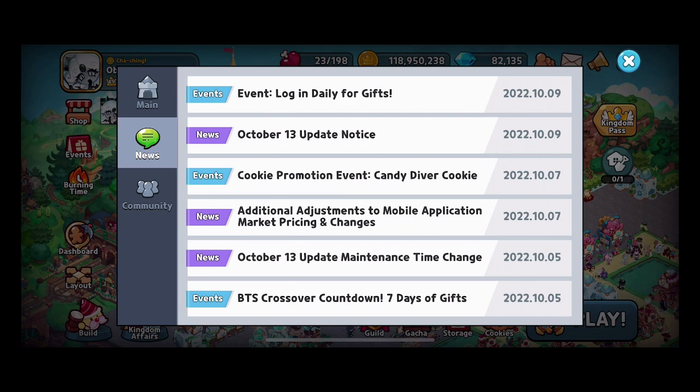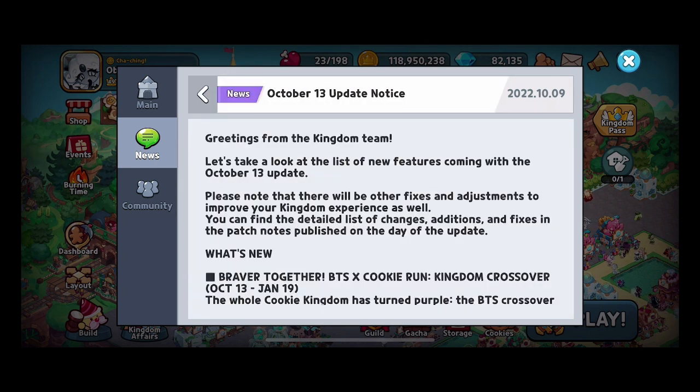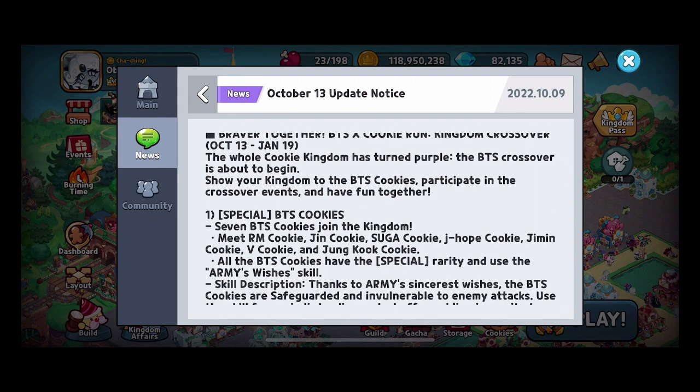At the very least, you can break them down for free topping pieces if you choose not to use them. But the important thing is the October 13th update — the BTS cookies. They are special tier, for sure. There are 7 of them.